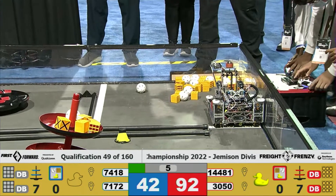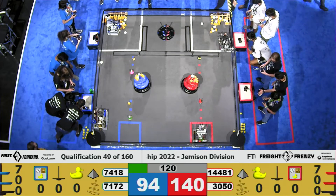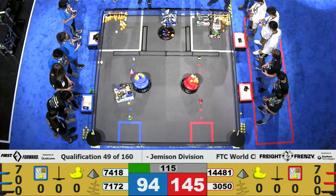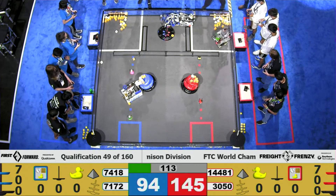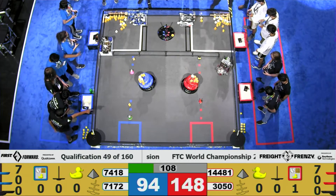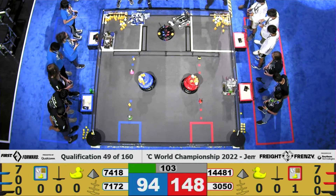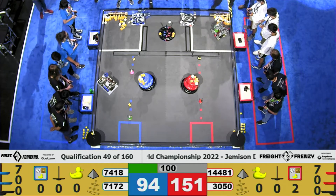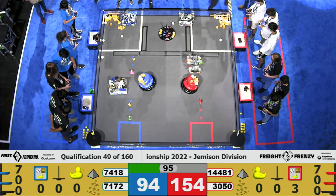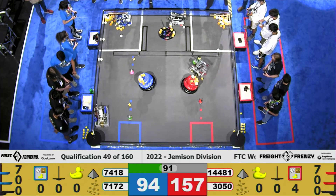Drivers, pick up your controllers. 3, 2, 1. Right now it looks like our shipping hubs are completely equal, but 7418 — Batteries Not Included — adds one to the Blue Alliance shipping hub. Their Alliance partners, 71-72 — Technical Difficulties — are able to score onto the Blue side of the Shared Shipping Hub, being countered by Team 14481, Don't Blink, placing their fourth box now onto the Red Alliance side of the Shared Shipping Hub.